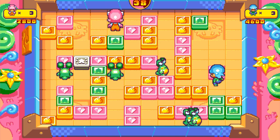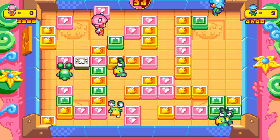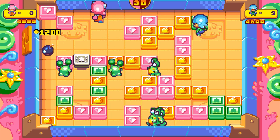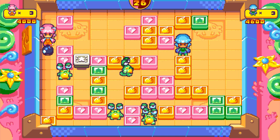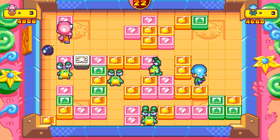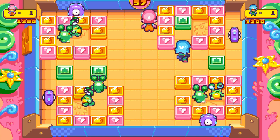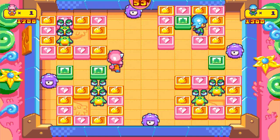You will play as Pushy or Pulley in this game, and both if you're playing in co-op, and they're on a quest to get their spaceship back and fly it across Blockland. This is done by pushing around blocks into enemies and linking them together to create cool combos, which will also sometimes create other weaponry which can be used against the enemies as well. For example, linking three bomb boxes together can create a bomb.